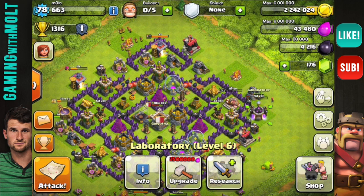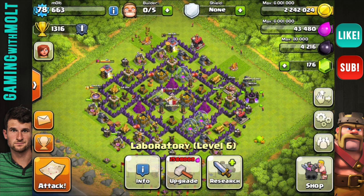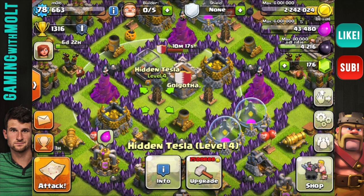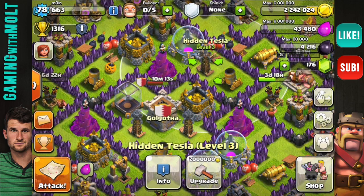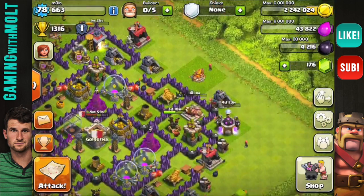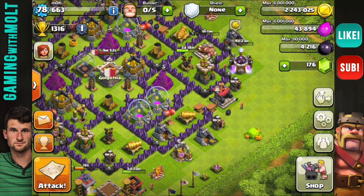Guys, we are getting really really really close. Hopefully I can get that $50 gift card in a week or so to use on walls — that's all I'm going to use it on. I'm going to upgrade all my defenses with loot that I get. All we have left is our teslas: that's going to be 5 million and then 9.5 million to upgrade all of these. That shouldn't be too bad — I should easily be able to get that much in a week. While I'm waiting I can spend some on walls.